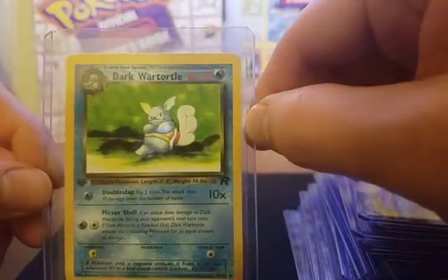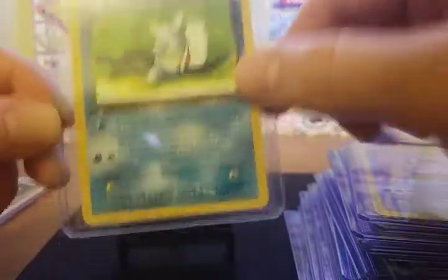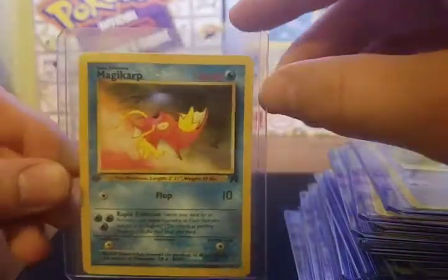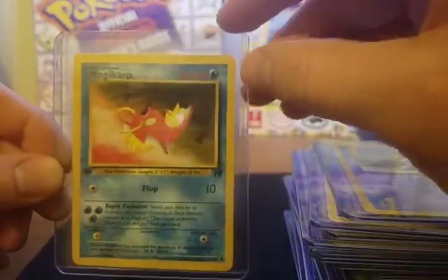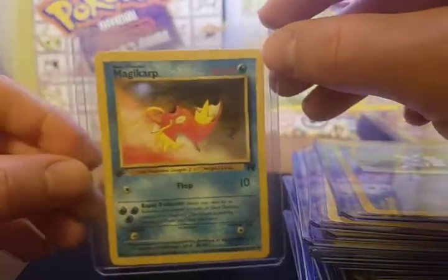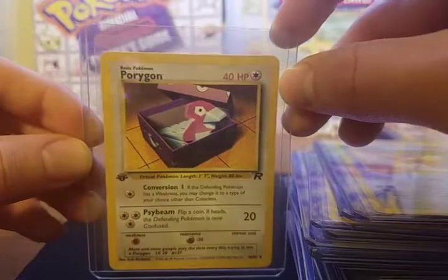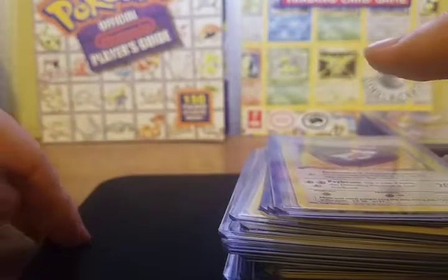Dark Wartortle — looks like a thug or a gangster. Where's my money at? Then we have Magikarp. The first form of evolutions for the Pokemon don't say 'dark' before the name, which I thought was kind of cool — as if they caught them and then trained them to be evil. They didn't start out that way. Then we have Porygon, hiding in his Porygon shoebox. I can't really see Porygon as a dark Pokemon, but that's neither here nor there.